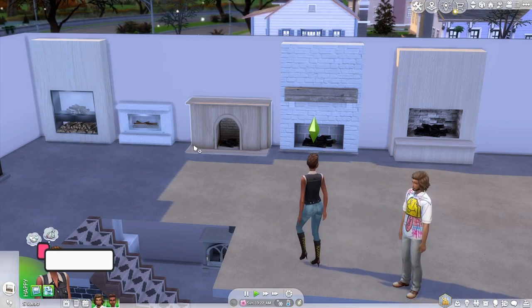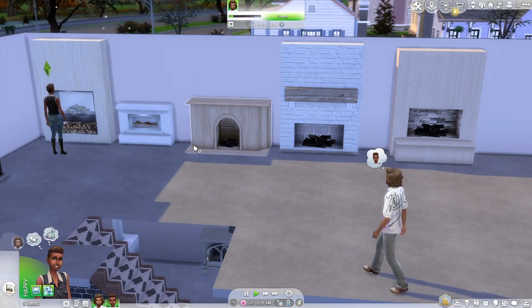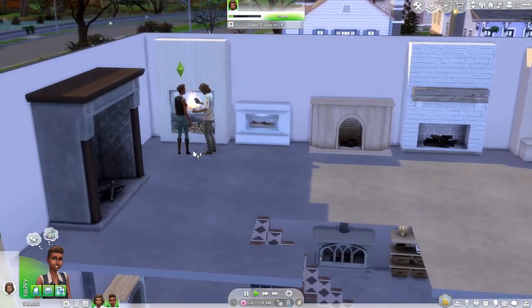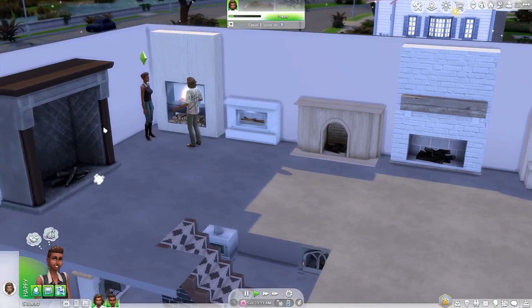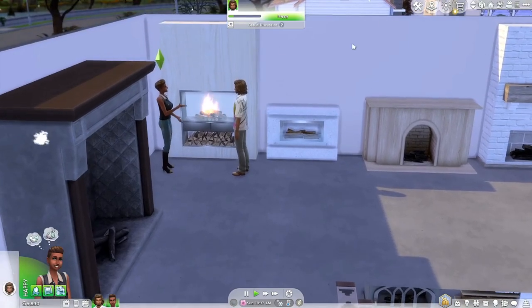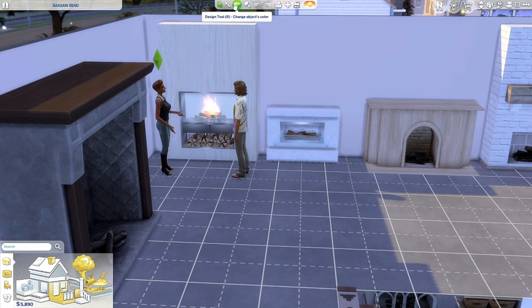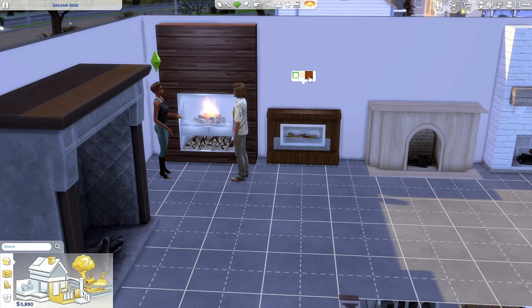I got all of these off of The Sims Resource — you should totally check it out, it's a pretty cool site if you don't know already. These three are by SimCredible, I'm pretty sure. Some of them I don't remember or couldn't find who did them, but I just wanted to see what they look like. They are so pretty! This one comes in a couple different swatches — there's this brown and a nice lighter wood. I kind of like the brown, actually. Really striking.